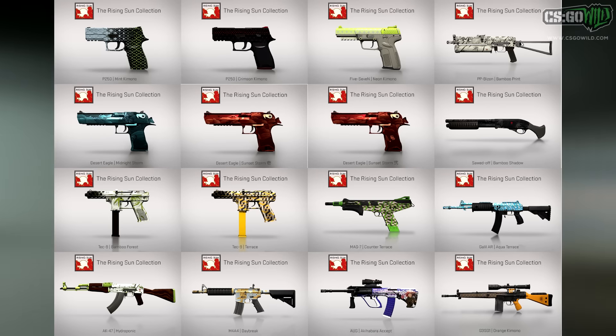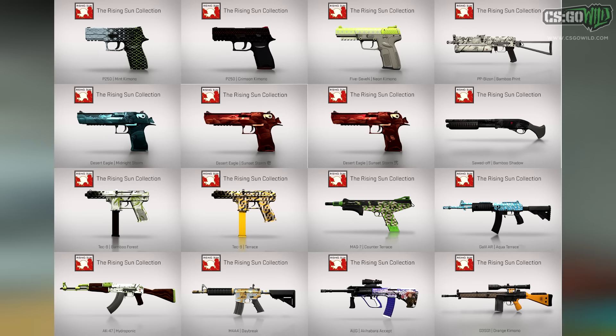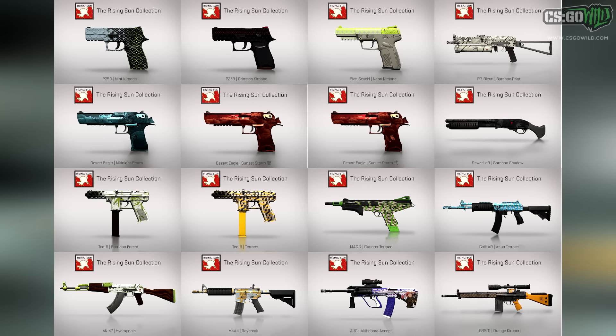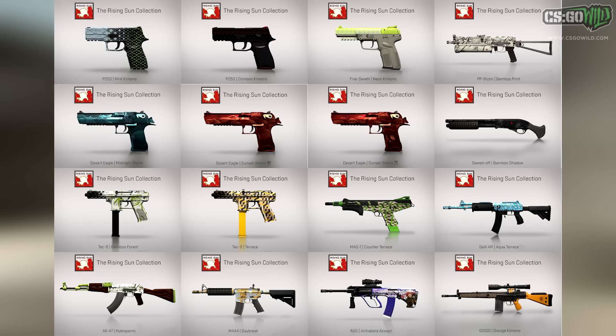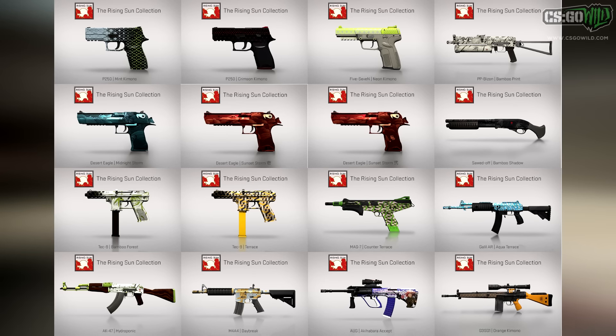The next collection is the Rising Sun collection, which is actually one of my favorites in CSGO. Besides the AUG Akihabara — I'm not the biggest fan of that skin personally, though some people really like it — this collection has a lot of cool pistols, definitely some of the best pistol skins in the game. It also has the M4A4 Daybreak and the AK Hydroponic, which in Factory New condition with a decent float are really nice looking skins.